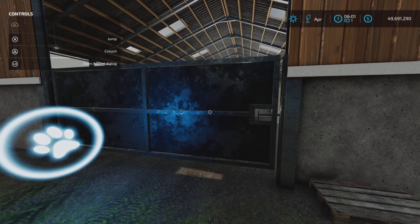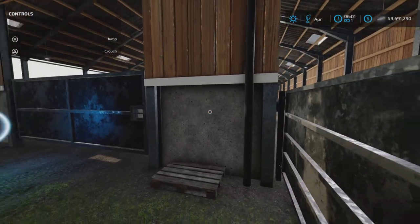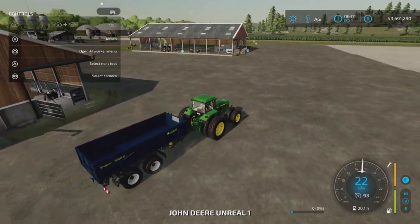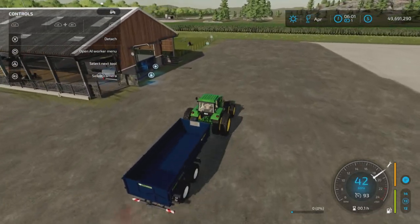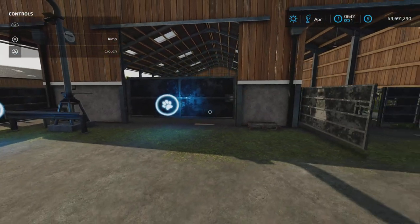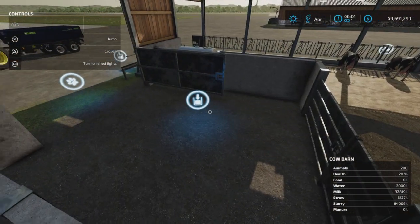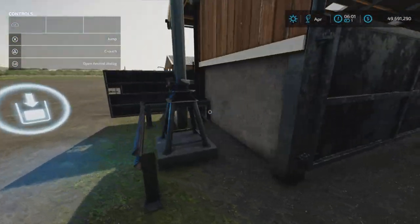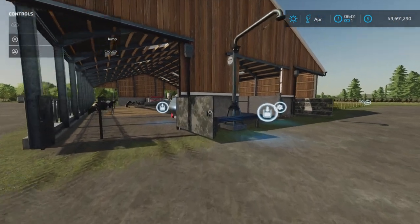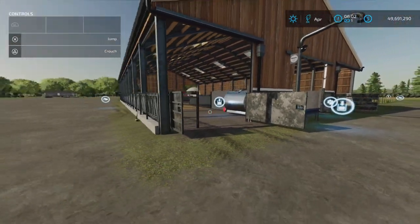Sadly — open gate. No manure. No manure there. Let's see if this one has any. Do we have any? No. I'm not sure what's happened. I do remember getting some the last time I tested this, but maybe the update has pooched that now. Unfortunately, no manure, but it does produce milk and slurry. Two out of three ain't bad — at least that's what Meatloaf said.